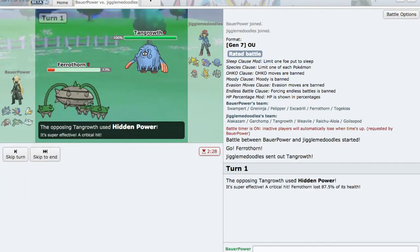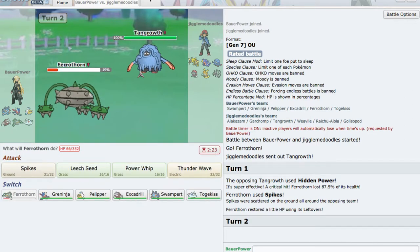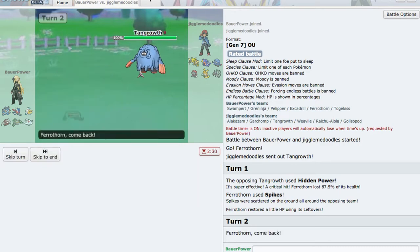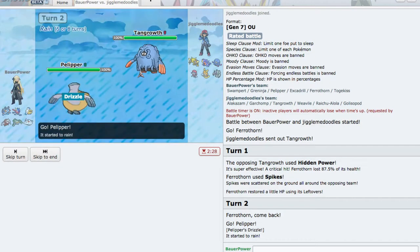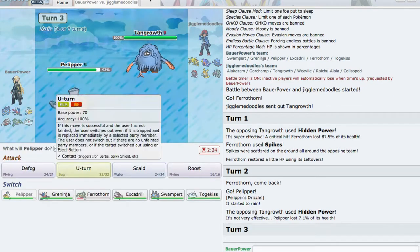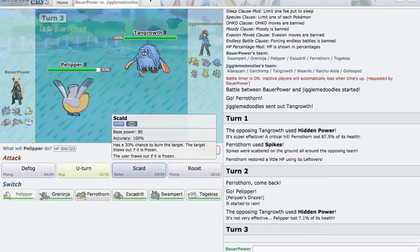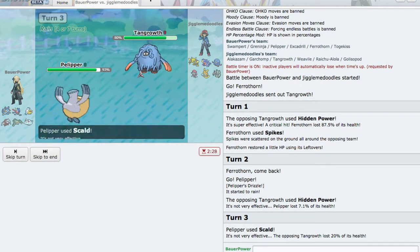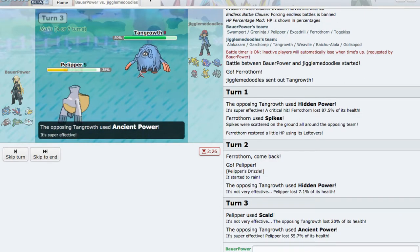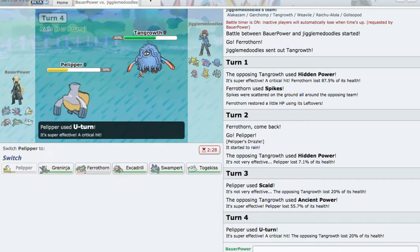I do have the sound on, hopefully it's not too terrible. So he leads Tangrowth. I'm just going to set up Spikes. Get a paralysis... okay. And he crits me. Unlucky. Lefties. Pelipper, set up the rain real quick — because he's probably going to go for the fire move again, and this will weaken it. Yep, see? Doesn't really do much there. Let's just go for a Scald burn — see if we can get the burn on this guy. Wow, and Ancient Power. Seems legit. This Tangrowth is actually a problem. So U-turn out of there real quick.